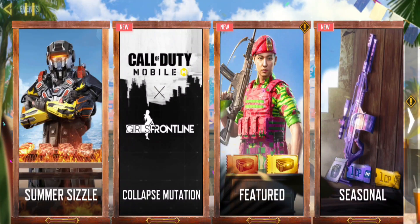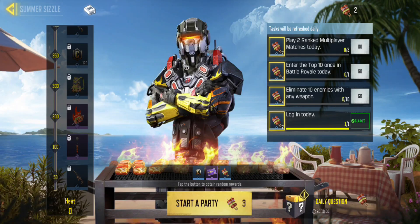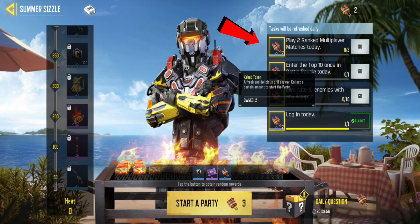To start, go to the Events tab and click on Summer Sizzle. During the event, you can earn kebab tokens by completing daily tasks and answering daily questions correctly.